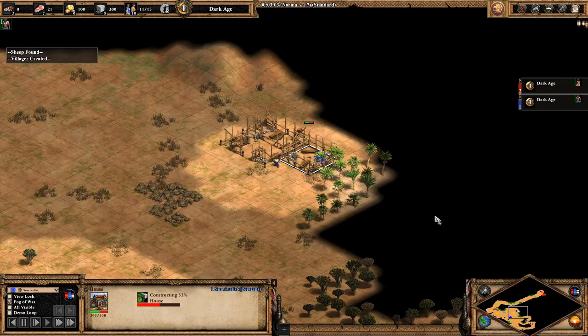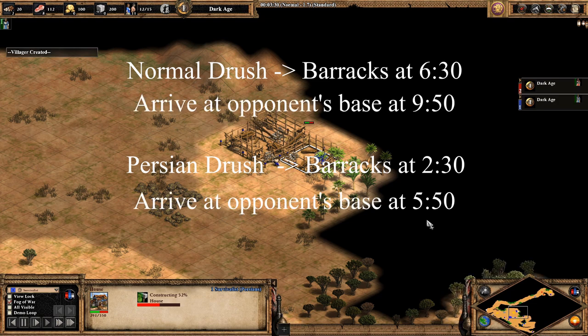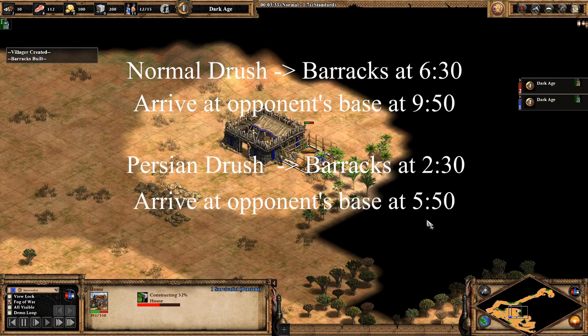Today I bring you one of my favorite builds for open maps like Arabia. Since you can only build Militia in the Dark Age, the Drush is the only aggressive build that you can do at this point in the game. Normally a Drush Fast Castle build has you building the barracks at around 6 and a half minutes, whereas the Persian Drush has you building at around 2 and a half minutes. This means that you can get to your opponent's base 4 minutes faster, at around 5 minutes and 50 seconds, which is at 16 villagers.